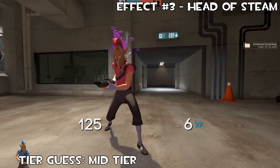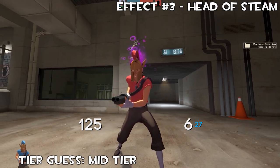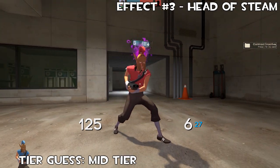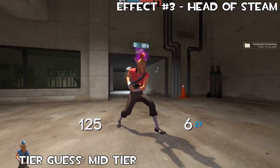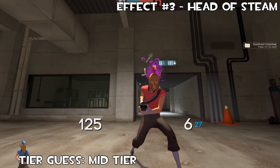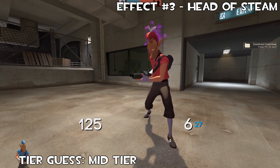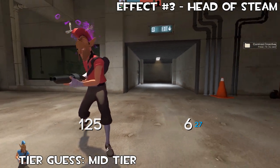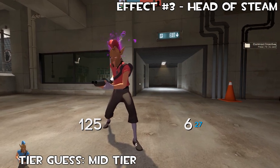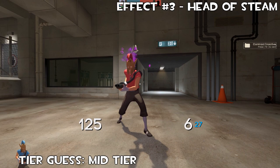The third effect in this trio is Head of Steam, and you can see it's the exact same effect — the same particles, the bubbles and bones flying out — but in a purple colour, which I think is really nice. My favourite colour in this set is still that green. I think the purple will be more expensive than the orange, the orange will be least expensive, and the green will be most expensive. But that purple is a really nice shade — a bit brighter than the purple effects we're used to. I'm really happy to see these three effects in the game.